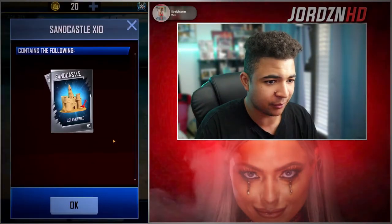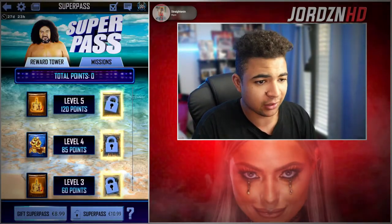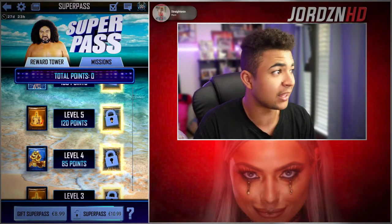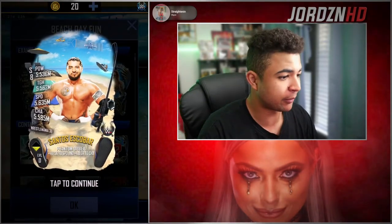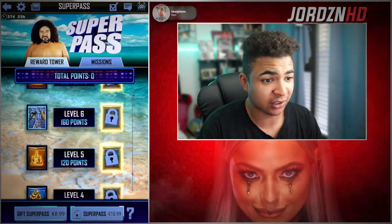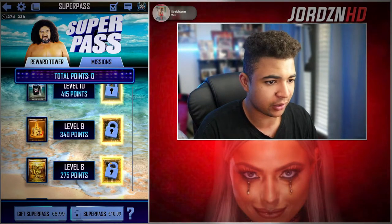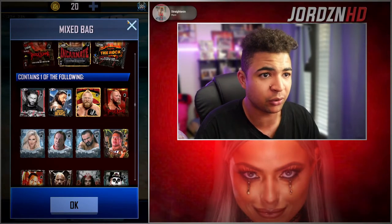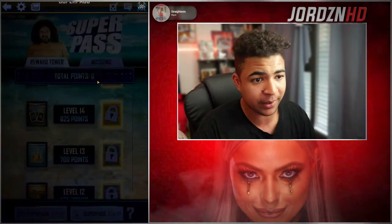Let's have a quick look at some of the rewards. You get Sandcastles, which are collectibles this time around — you can trade them in for some summer cards. Here's the Santos Escobar WrestleMania 38 summer card, which actually looks okay. Flicking through some of the reward towers to get picks, whatever. You've got the special edition card of Roman returning, which is pretty cool. If you guys haven't collected those in the past, it gives you the chance to get them again. Sandcastle pack again.